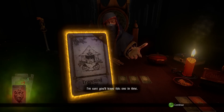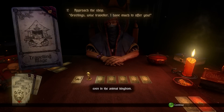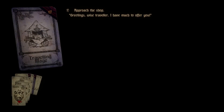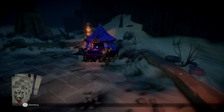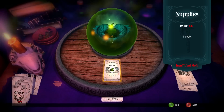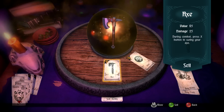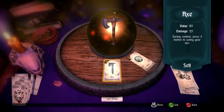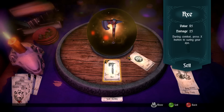I'm sure you'll leave this one in time — you do not seem to have the temperament for friends, even in the animal kingdom. Can I sell a blessing? He just has one for six? I'd have to sell both of these items just to get one food. That's not good.